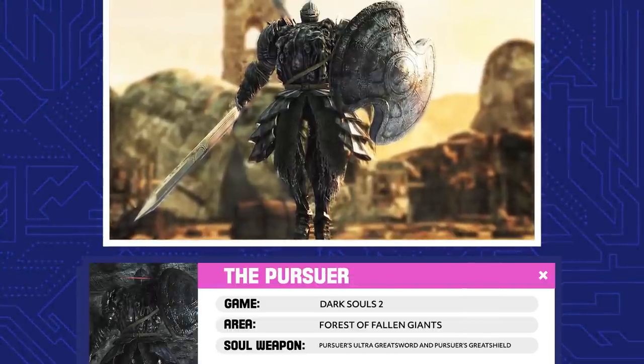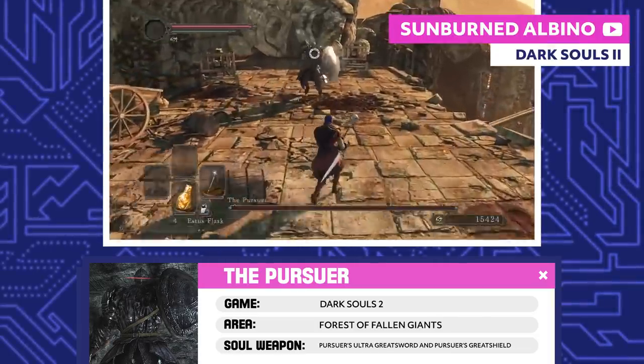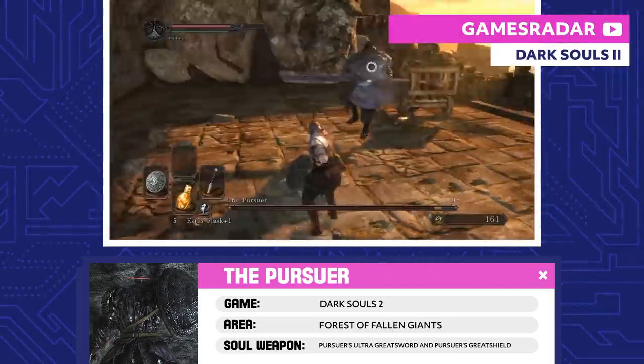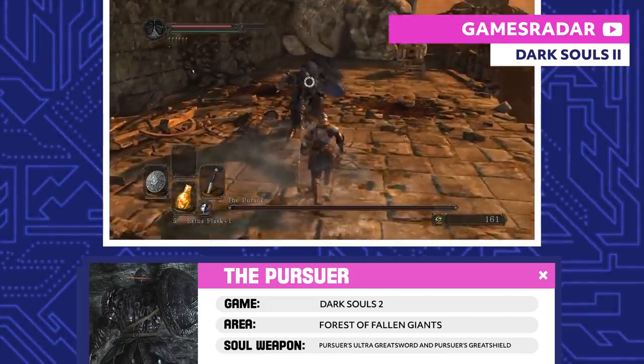The Pursuer...pursues. This guy pops up all over the place, presumably hunting undead like you. No one knows who the Pursuer serves, but you can serve it its own ass in the Forest of Fallen Giants.